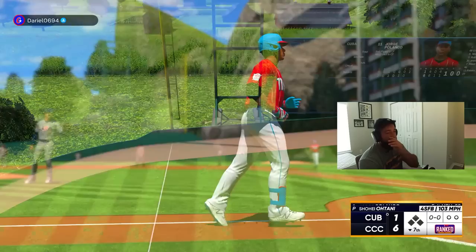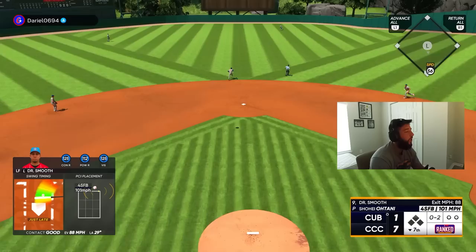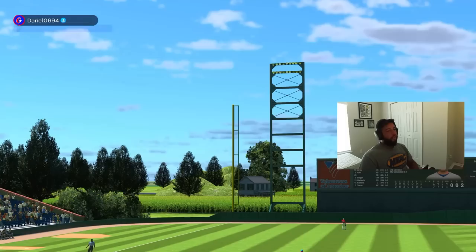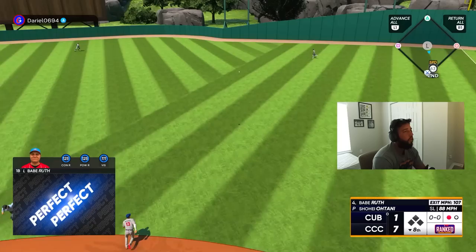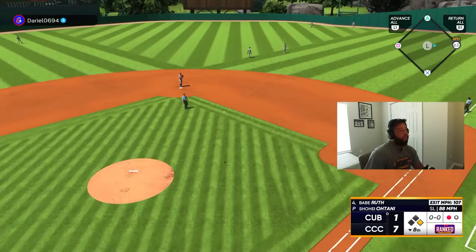I'm telling you they had to have buff stamina because I've never seen a pitcher go over a hundred pitches and not be in yellow. I missed - I saw a bad pitch. Come on, I gotta start getting some line drive base hits. All right, eighth inning, we put up four runs - we can get out of this. I thought David Wright had himself a base hit there but Chipper Jones got the boost to go get it.